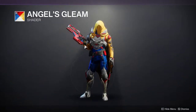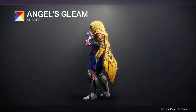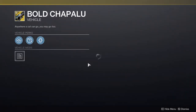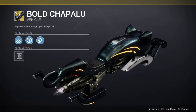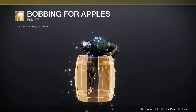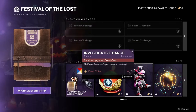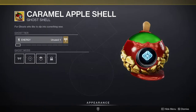We have Angel's Gleam for the shader - actually pretty trash. We have Bold Chapalu, which is a personally pretty terrible sparrow, I'm not a big fan of it. And then Bobbing for Apples, which I don't really care about either. Like the event card thing is pretty terrible overall.